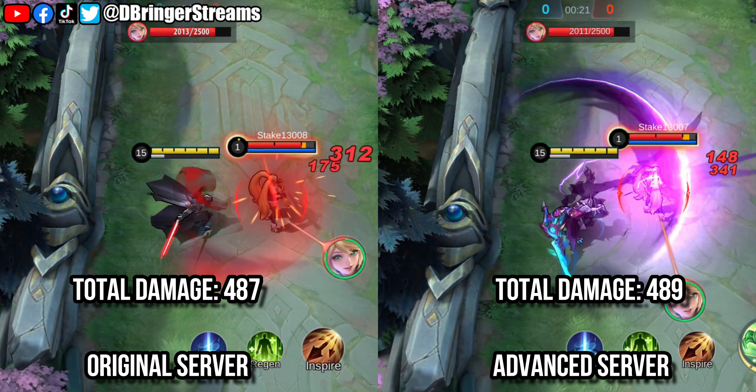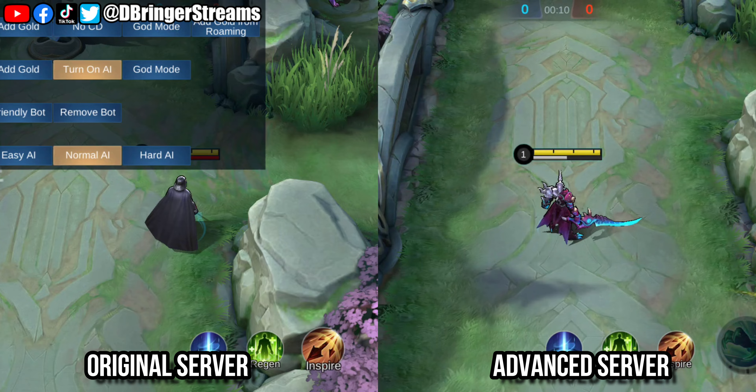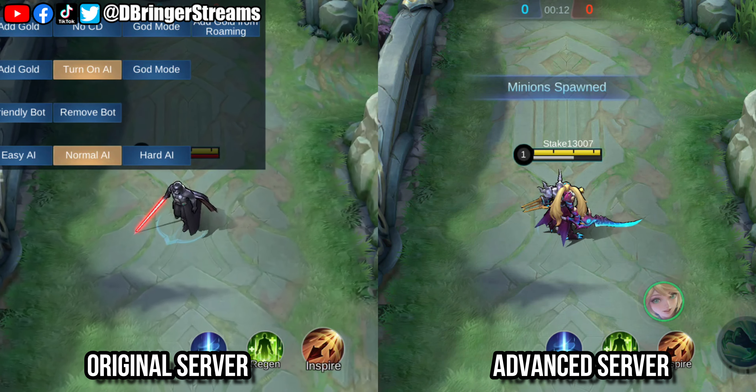Keep in mind that the advanced server version performed better both at low level and high level without help from the bonus physical attack Argus gains from his ultimate. This means that the advanced server version is more powerful than the original server version regardless of level. So far, the advanced server version is looking good.